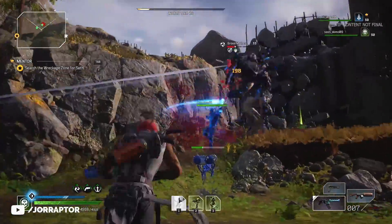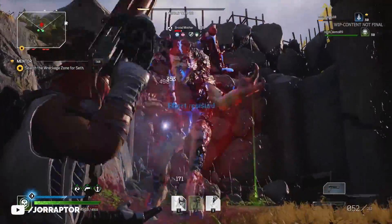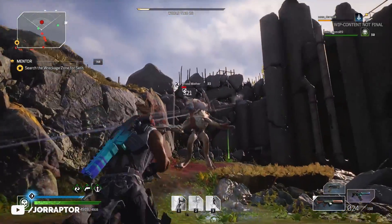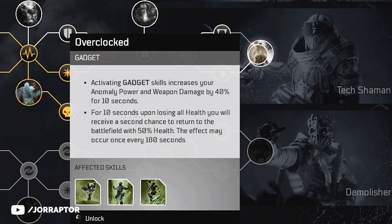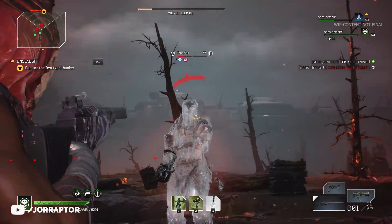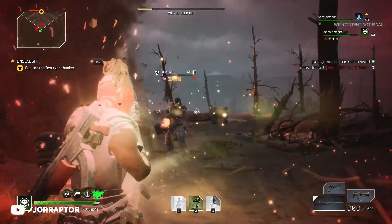Luckily, the Technomancer could use Cold Snap, that will freeze the area and enemies around him so they become an easy target. The final node of the Tech Shaman skill line is called Overclocked, that increases the skill and weapon damage of you and your teammates for 10 seconds, but it will also give you a second chance after dying, reviving you for 50% of your health. Overall, the Technomancer can really be a full-on support, buffing you and other characters, but also healing other players.